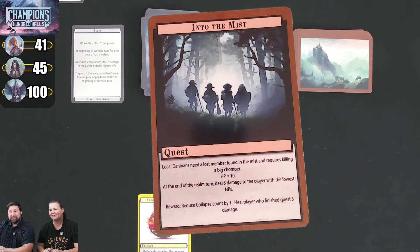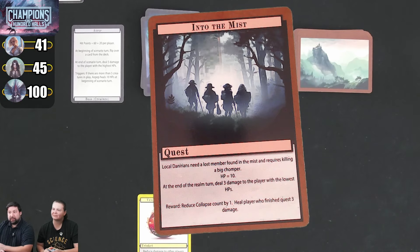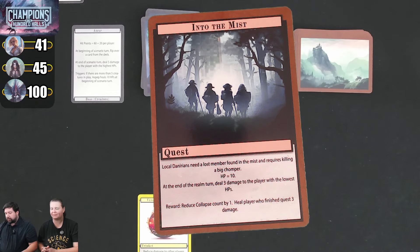Our first card is Into the Mist, a quest card. Local Denarians need a lost member found in the mist, requiring killing a Big Chomper — those are the dinosaurs. It has 10 hit points. At the end of the realm turn, deal 3 damage to the player with the lowest hit points. Quest cards have rewards — this one reduces the collapse count by 1 and heals the player who finished the quest 3 damage. The quest stays in play until someone completes it, dealing 3 damage every realm turn.